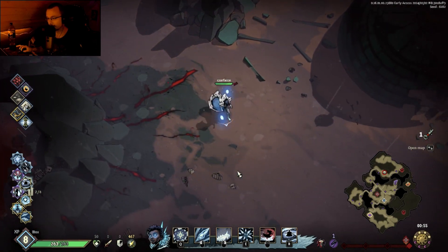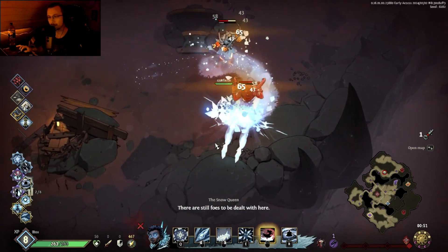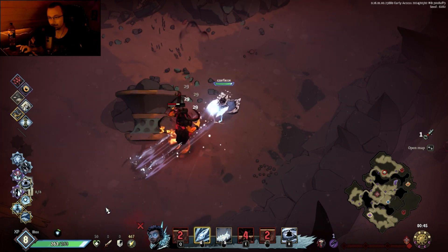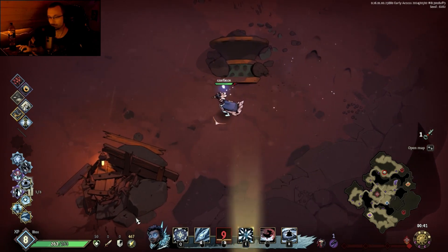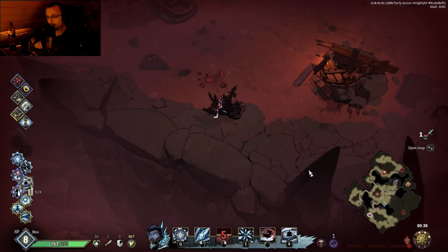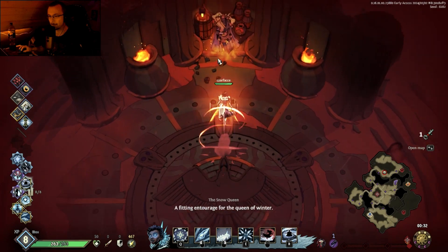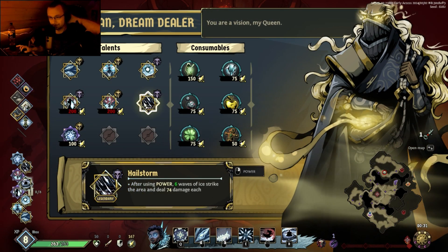We haven't cleared anything on the upside of the map, but I can take care of some small fries here. In terms of shard kills, I don't think we can get much more out of this map. 467. I'm just gonna upgrade the storm — I love that one. We have three talents that are not upgraded yet.